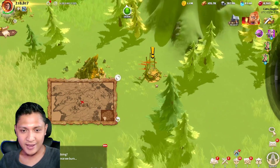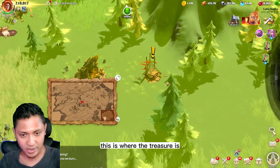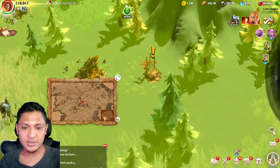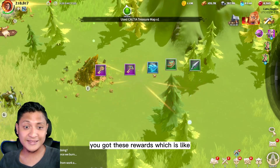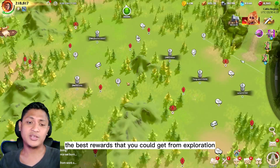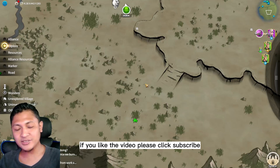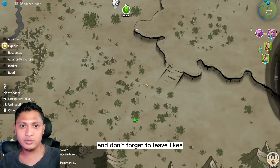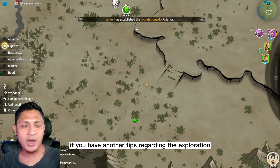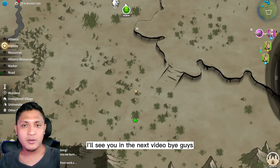The treasure marker looks like a totem or maybe an altar, and it has an exclamation mark. This is where the treasure is — click it and there you go, you get the rewards. This is the best reward you can get from exploration. That's all for the video! If you liked it, please subscribe and leave a like. If you have any other tips about exploration, put them in the comments. See you in the next video — bye!